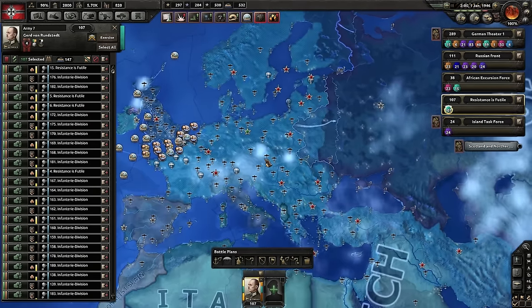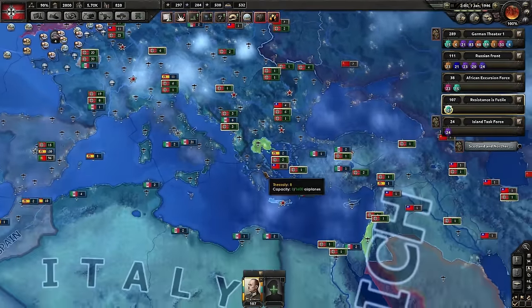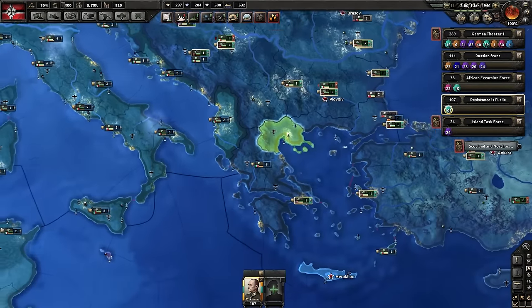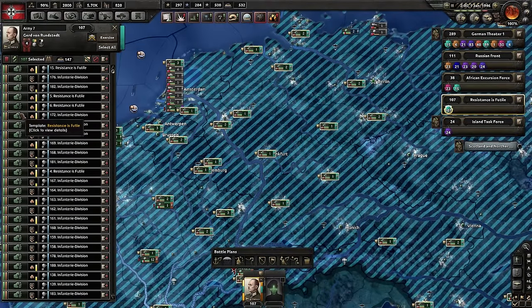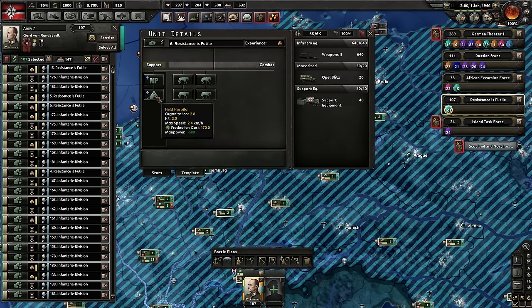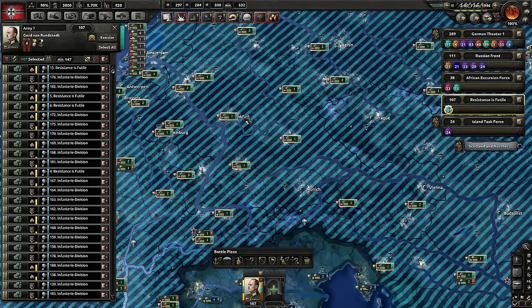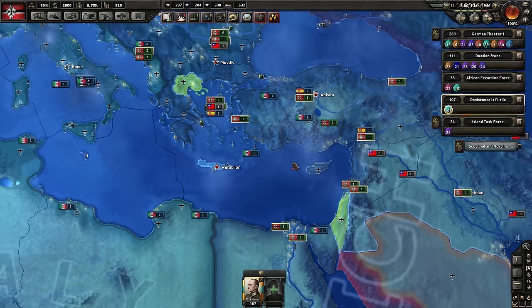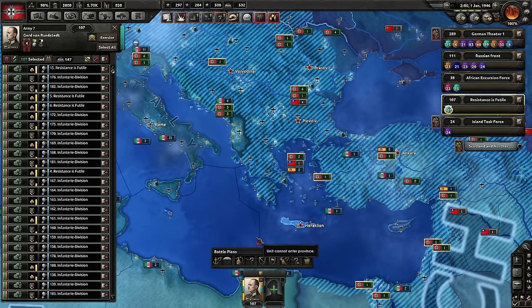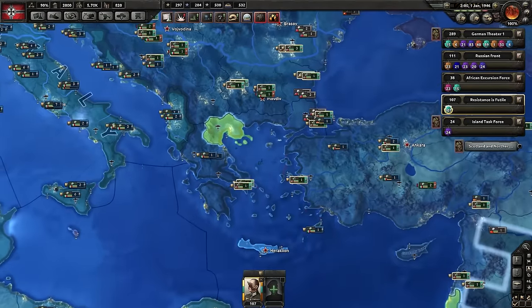Adjustment number five. At some point you'll be conquering the world and have issues with resistance — people upset about what you've done, which is silly. I've got a theater called 'Resistance is Futile,' composed of cavalry divisions with suppression. One thing that's really tedious: if you press F6 to see the resistance map mode and then select an army, it goes back to the regular command view. You cannot keep the suppression map mode open while you have the army selected.